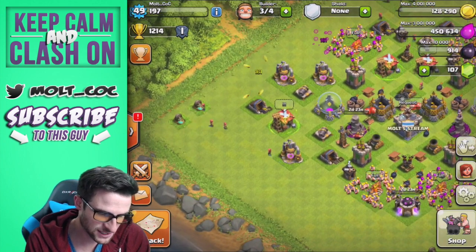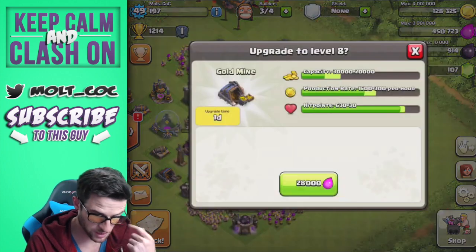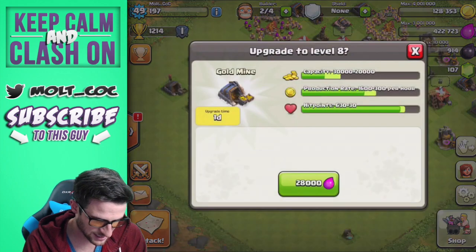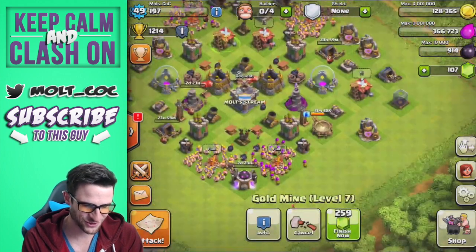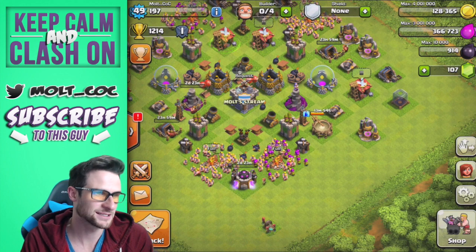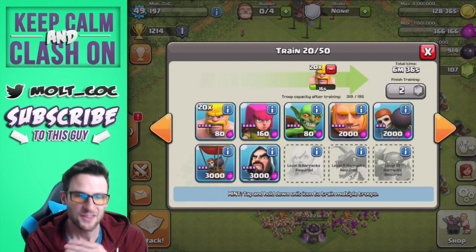We still have a couple more builders available. Let's upgrade a gold mine — we'll upgrade this one up to level eight, and this one up to level eight as well. That'll take about a day. We're going to upgrade three gold mines total, which will help us get more resources while offline. Let's also pump the army full of troops.